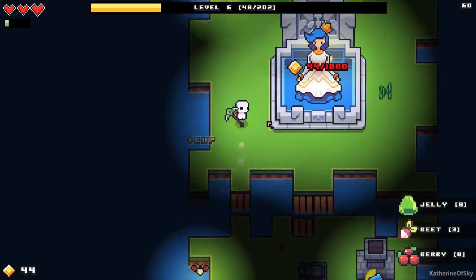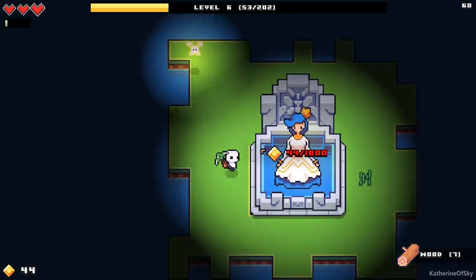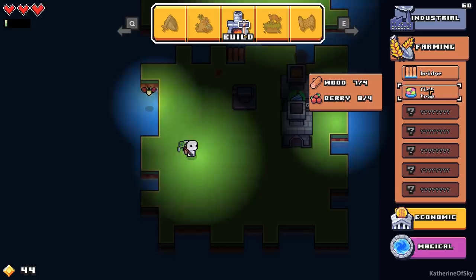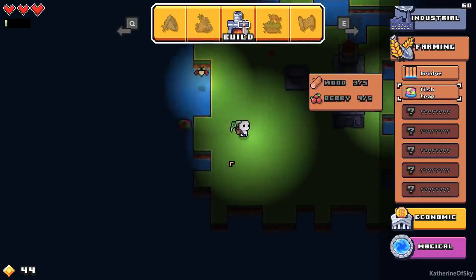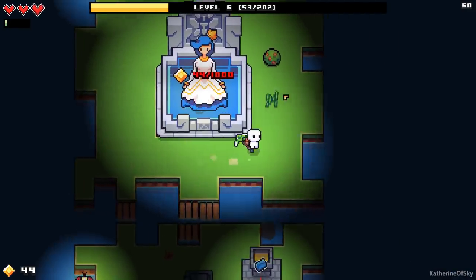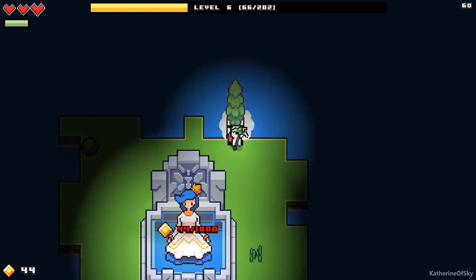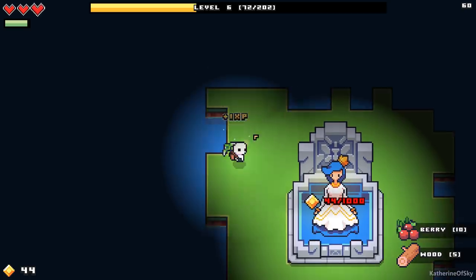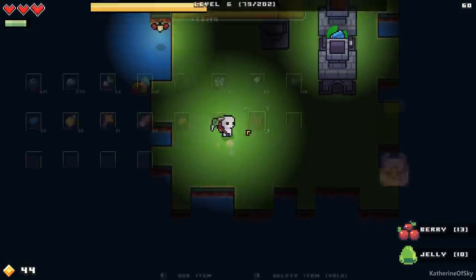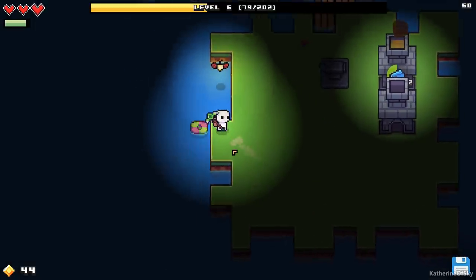Unfortunately the slimes are not edible. However, seaweed is. I'd really like to build a fish trap or two. We can build one — let's build one there. We need more berries and wood to build another one. At least we have one. The slime is just called a material, but you can eat other things like seaweed. Seaweed is eight energy — it's keeping us from dying.